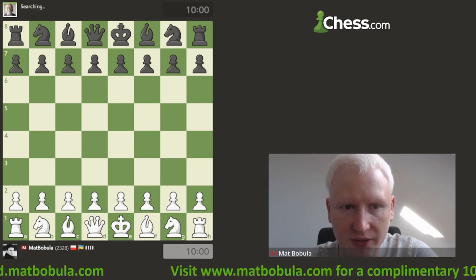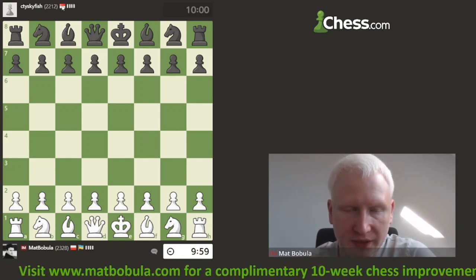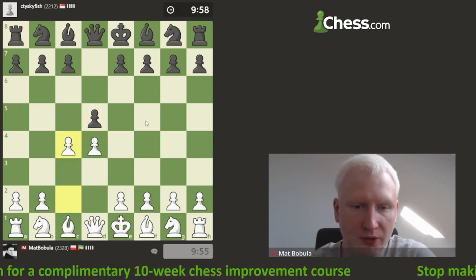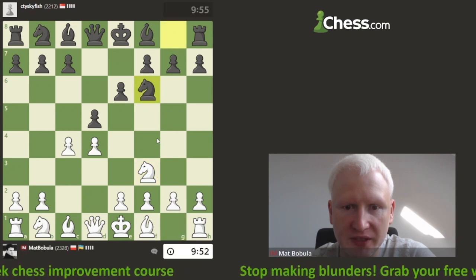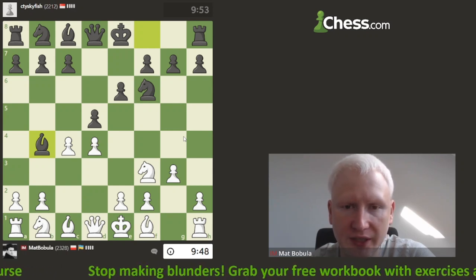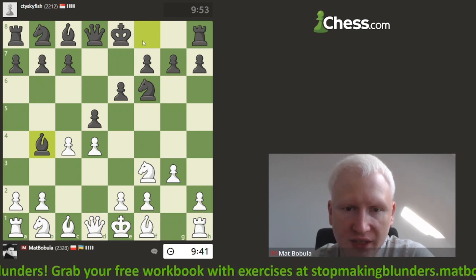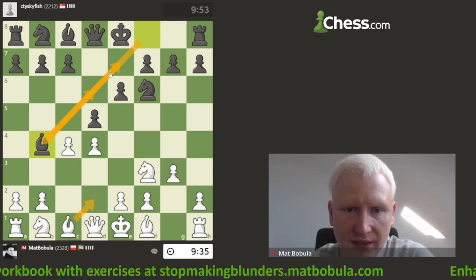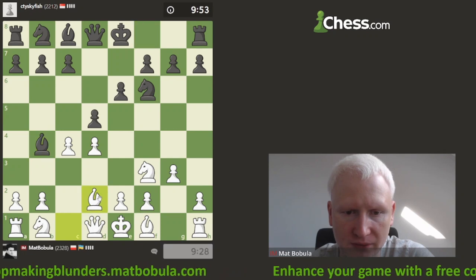Okay, I found an opponent from Singapore. I play d4, opponent answers d5, I play c4 — this is the Queen's Gambit. Let's play the Catalan with g3. Bishop b4 — this is the variation you meet more often at higher levels. The idea is bishop goes to b4 and after bishop d2, bishop goes back to e7, and my bishop at d2 is blocking the knight from b1.